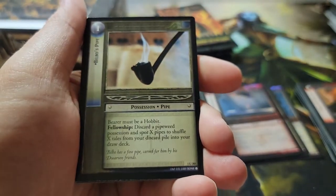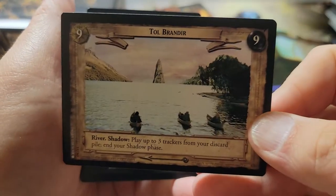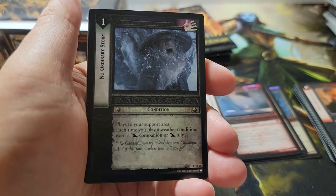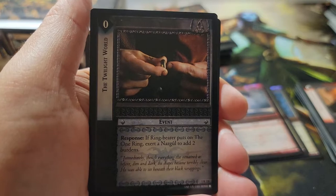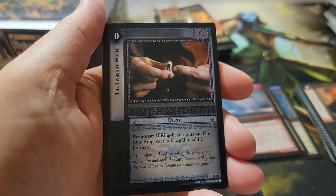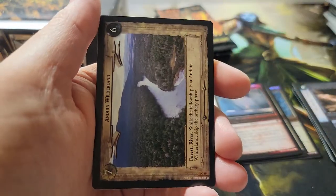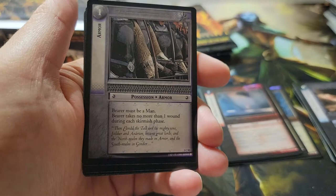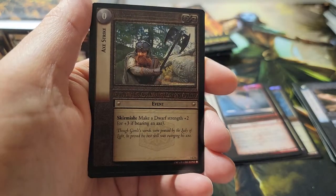Pack twenty-nine: first uncommon — Bilbo's Pipe. No Ordinary Storm. And our rare is Twilight World — nice. No foil. We've actually got five packs left now.